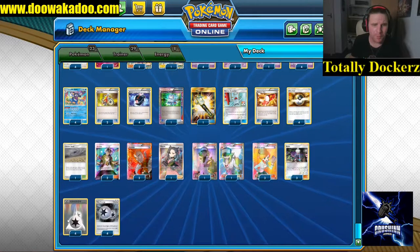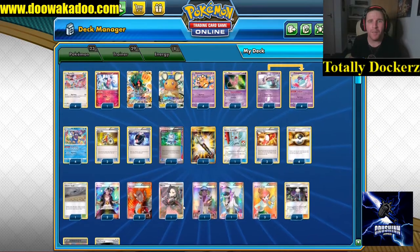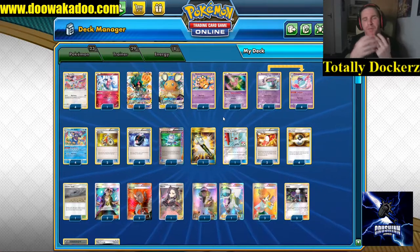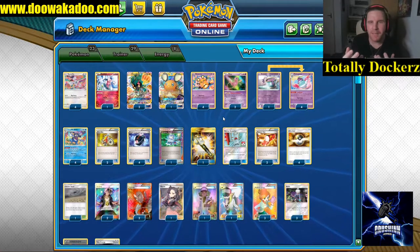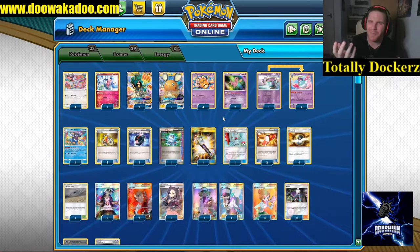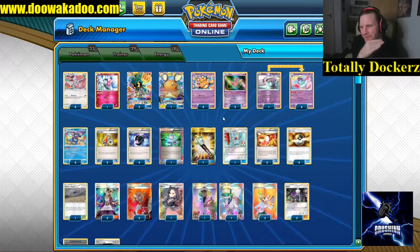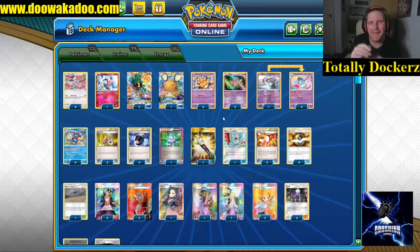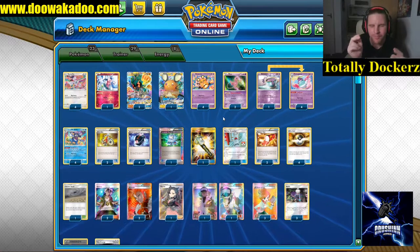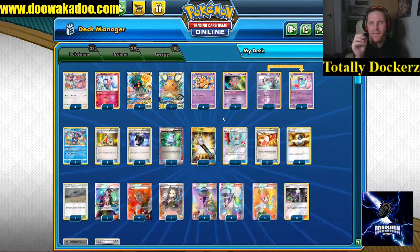Juniper is great, just like Professor's Research - draw seven. The energy count is very simple: four Double Colorless and four Twin Energy, because that is literally the only energy we want to play. We built this on the stream, it's great fun. It's competitive to a point - Honchkrow just flat out stops the deck - but if you can get a couple of turns with your non-Mad Party attackers going without Silent Lab, the matchup becomes very balanced.